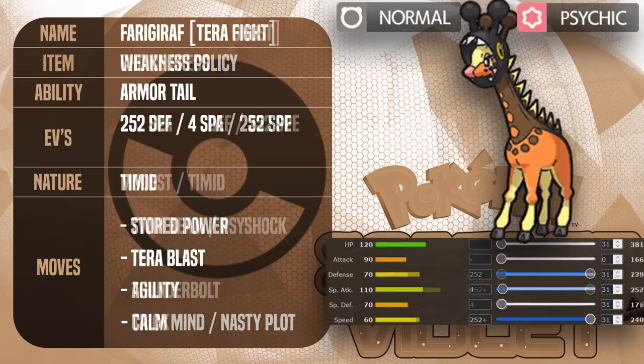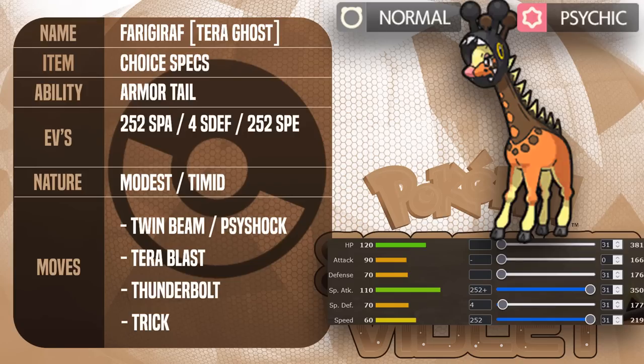Next set is a Choice Specs Farigarath. If you want to hit super hard with one click, this set is for you. Twin Beam is a pretty cool move — it's like a Psychic-type Dual Chop but special. It's useful versus a lead Glimmora, for example, knocking it out through Focus Sash without activating its Toxic Spikes ability. Psyshock is another option if you want to hit Blissey for more damage. Terra Blast Ghost lets you hit Ghost types that won't go for Shadow Ball versus you because you're a Normal type, and Thunderbolt handles things like Corviknight. Trick is a great way to cripple a wall or annoying Pokémon and lock them into one move.